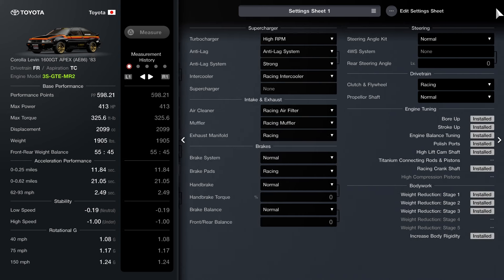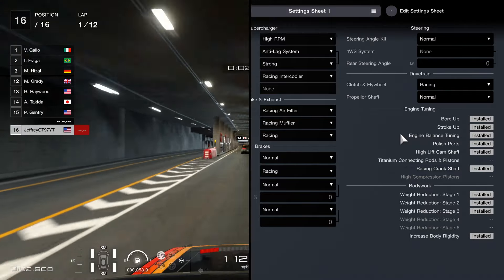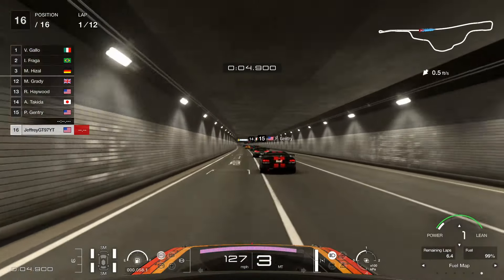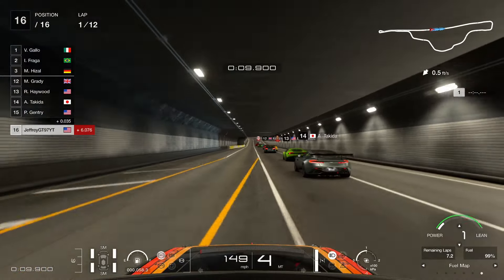After that you're going to equip your racing brake pads — just the pads itself — and the last thing you need is racing clutch and flywheel. Everything you see on screen that says 'install' for both the engine tuning and your bodywork, install those as well. Basically every part you can get your hands on at the tuning shop — and that's going to be it for the setup.